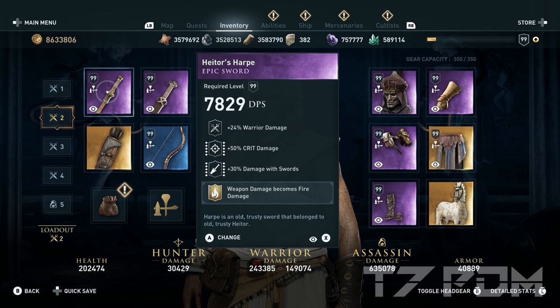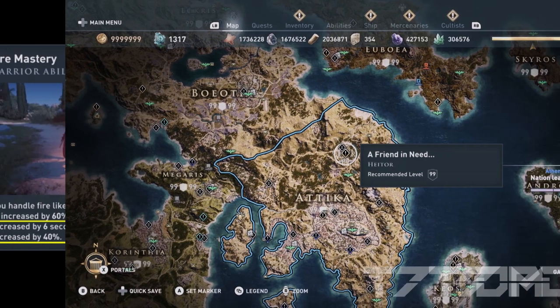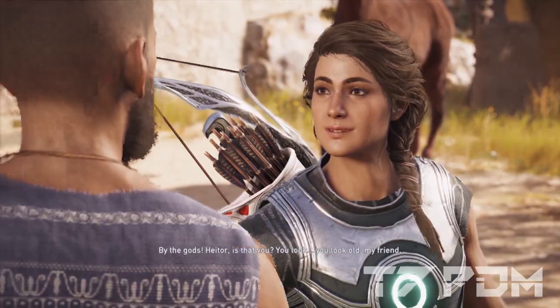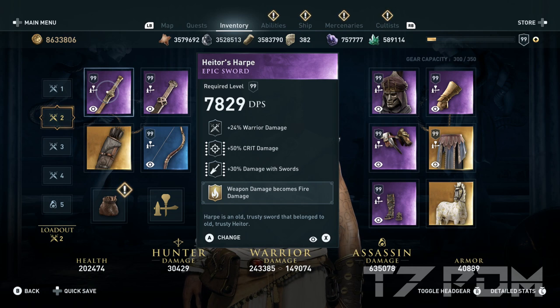You can also use just the weapon damage becomes poison damage, but you will have less percent of poison damage from the ability in your ability tree, so that will give you a little less damage than having fire damage on your weapons. If you don't have a perfect warrior sword, you can easily get one from the Friend They Need quest in Attica — simply lie to Hater to keep the sword and then you have your first perfect sword. You can also do that again in a new game plus if you missed it.